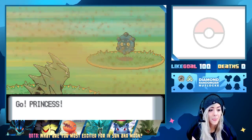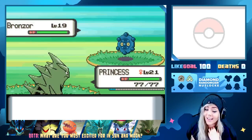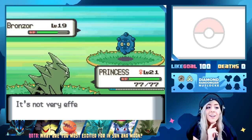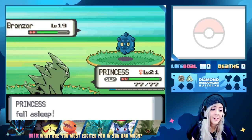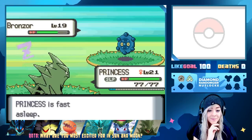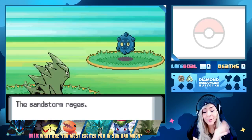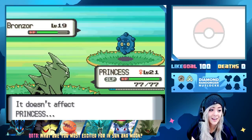We're gonna Rock Slide this thing — it should not kill because Bronzor is Steel type. I'll catch this Bronzor — pretty sure this is a new encounter. Rock Slide does nothing to it. Bronzor has Hypnosis and Confuse Ray. It's gonna be one of those. Please wake up Princess. But it does have Extrasensory — that's good to know because I wanted to switch in Ivysaur to put it to sleep.